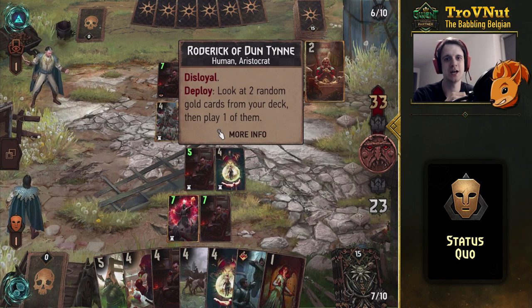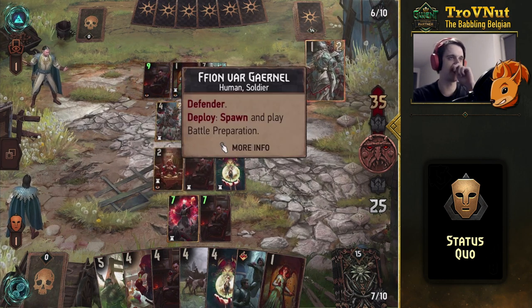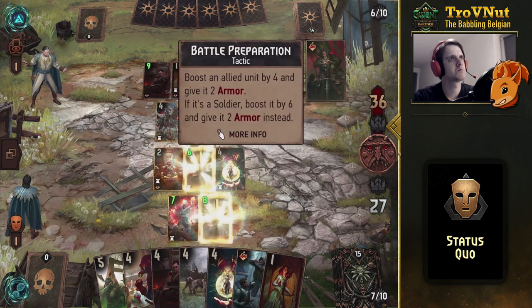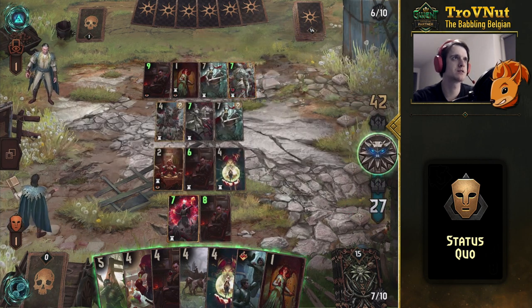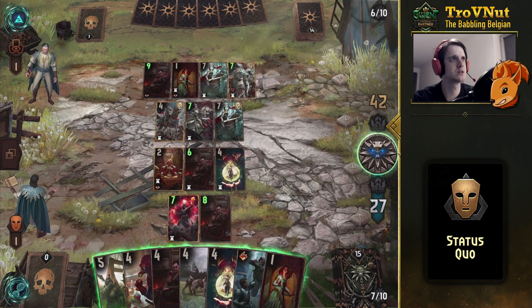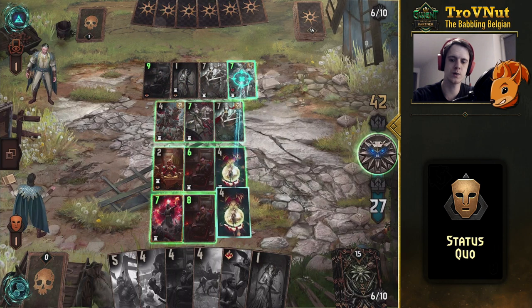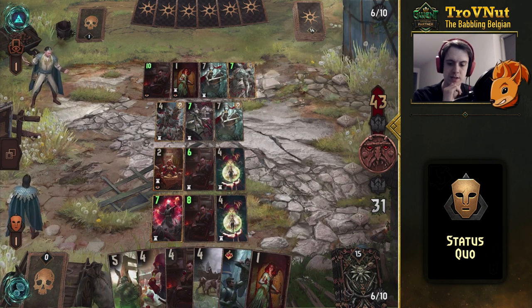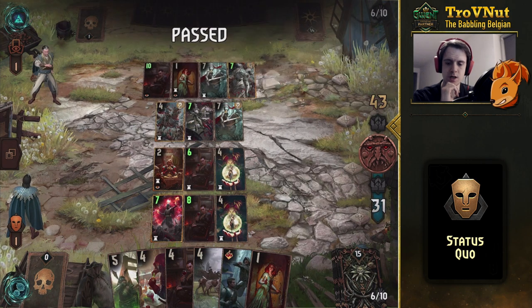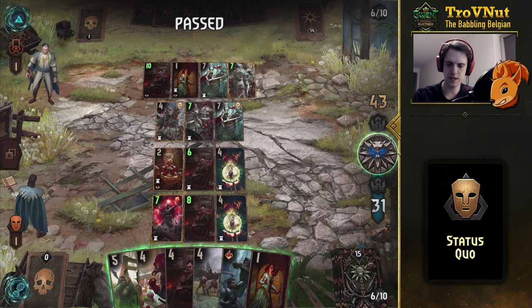Rodrik comes in and we get a Defender — not that useful. I'm going to purify it regardless so I can grab more, and our Thirsty Dames keep going because of the extra resilience we got there. I don't want that on the field anymore, so let's purify that away as well. Not much of a problem being behind because we can easily remedy that — we still have the Rot Tosser and one Thirsty Dame with resilience.